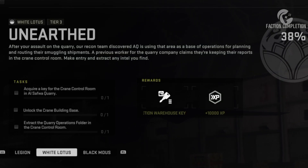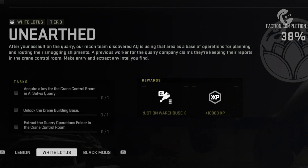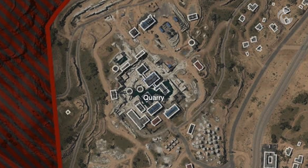The first thing you need to do is obtain a Crane Control Key. I wish I could give you a precise location of where to find it, but as ever it's randomised. However, the best chance you have is to get one by looting strongholds, particularly orange chests and safes. You'll more than likely obtain a key from one, so let's hope it's this one.